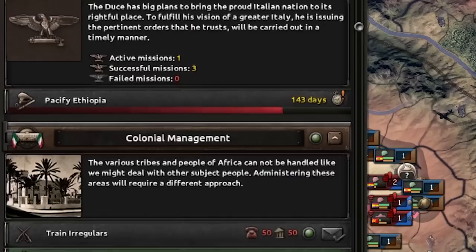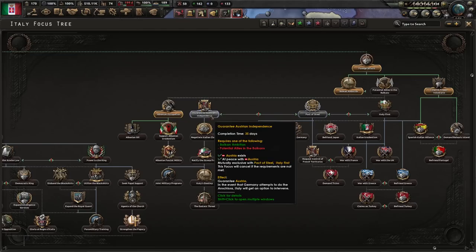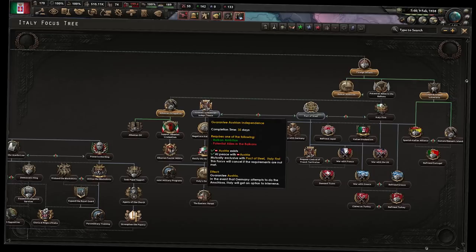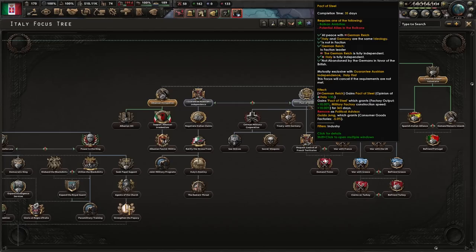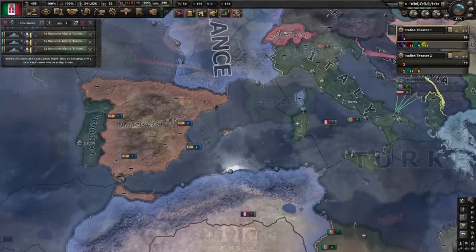Our Italian troops are about ready to walk right into Madrid, which means the Spanish Civil War should be coming to an end fairly soon. I am going ahead and working on some Balkan ambitions over on the far right of the focus tree. As much as I do want to continue boosting up Il Duce, which would get me some pretty nice bonuses, it does mean that our missions from Mussolini will give us less time to complete them — but the rewards will be higher. We could also guarantee Austrian independence, and if Germany attempts an Anschluss, we would have the option to intervene. Historically, Italy didn't get everything they were promised in their peace deal at the end of World War I, including some territory in Austria itself. And Albania yields to my command! We annex Albania outright! And the Spanish Civil War has ended in victory for me!